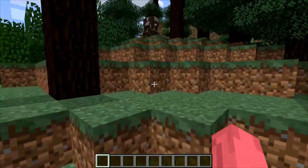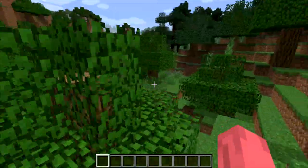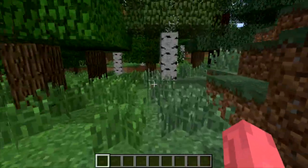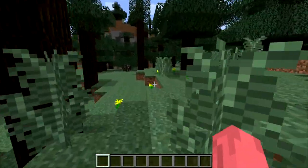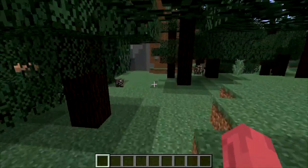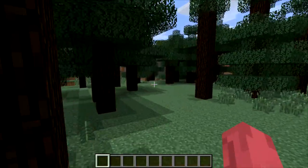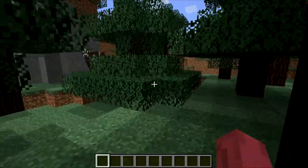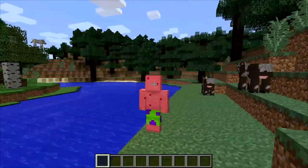Jokes aside, bikini bottom is the city where SpongeBob lives - you know that TV show about SpongeBob and Patrick? It's a city underwater, which is actually a really cool city. They have swimming pools inside the ocean, and they can actually light fire underwater. It's basically a magic city where people can have their own swimming pool under the water and light fire underwater - the best underwater city imaginable.